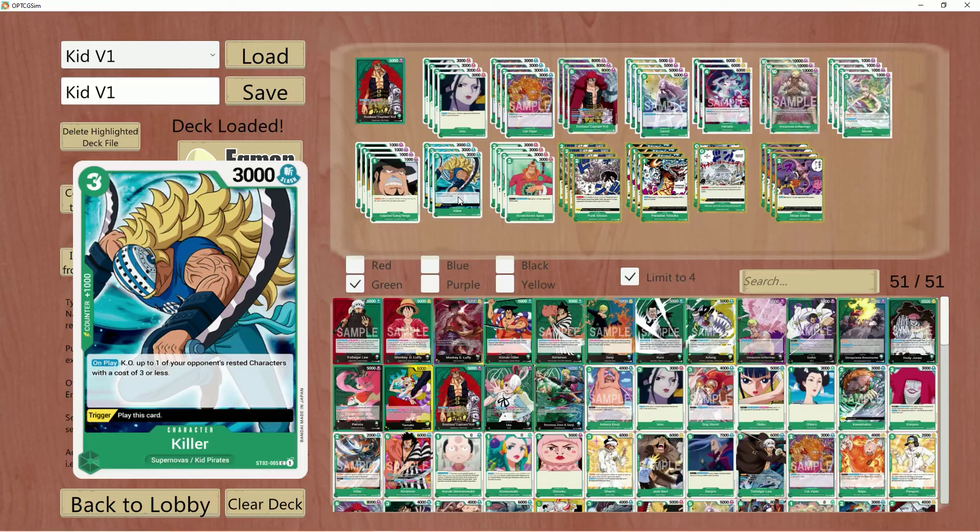He doesn't normally get attacks in. He just becomes a body on board off a trigger, 9 out of 10. Sometimes you can swing in for 5, but otherwise you're typically popping like a Parrot Sparrow or something small. He doesn't really do much value. He's just there to play off a trigger and occasionally get something done, so you can swap this out for other cards.